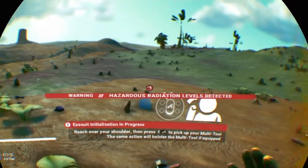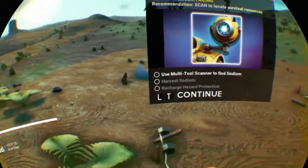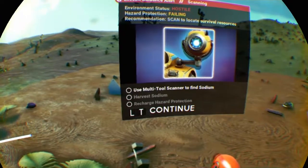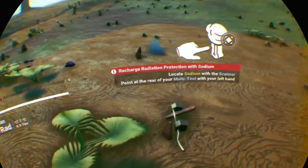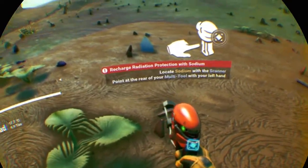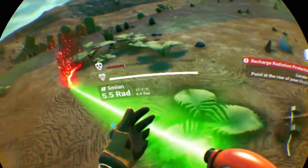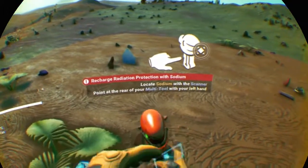Reach over your shoulder and then press to pick up my tool. To find sodium — recharge radiation protection with sodium. Okay, locate it.